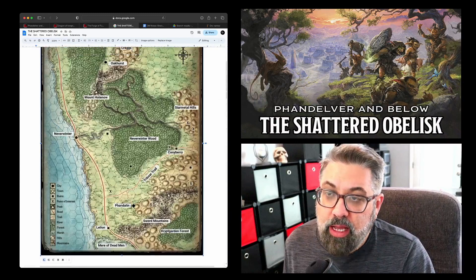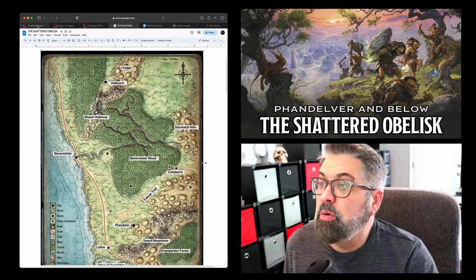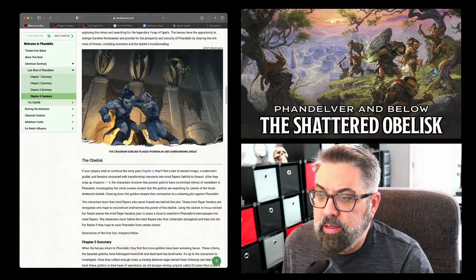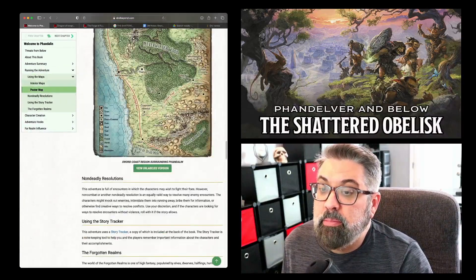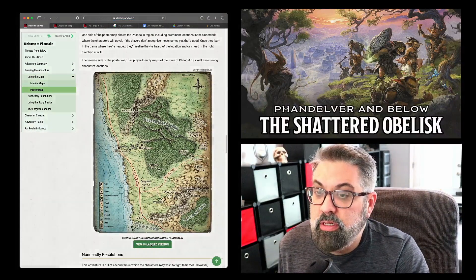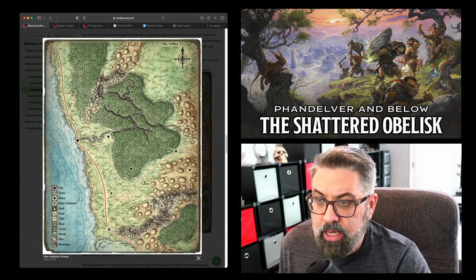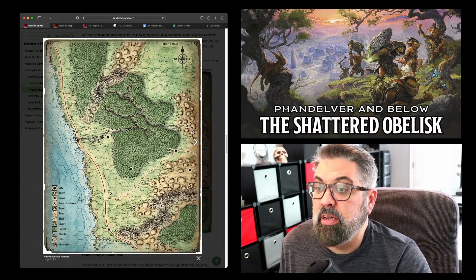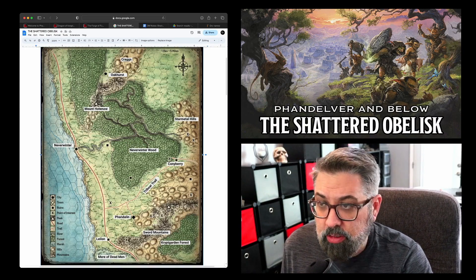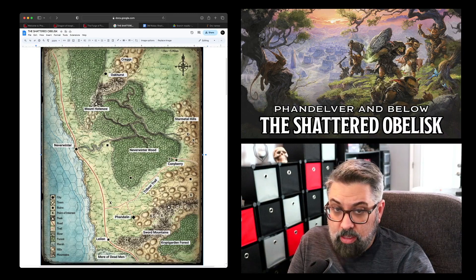Essentially, I took the map that comes with the Phandelver and Below adventure. In D&D Beyond, if you click on Phandalin and scroll down, there's a big green button that says 'view unlabeled version' — you click that and get just the map without labels. I captured that image and imported it into software where I could add names, because for example I wanted to add Oakhurst as a potential starting location. I gave this document to my players last week so they could formulate the type of character they wanted to play.